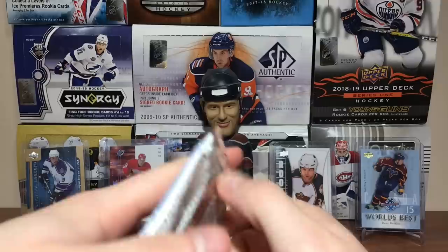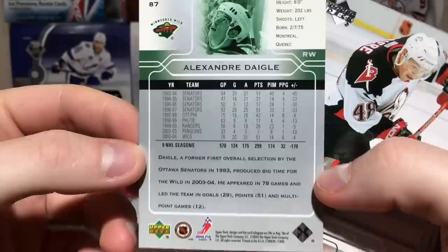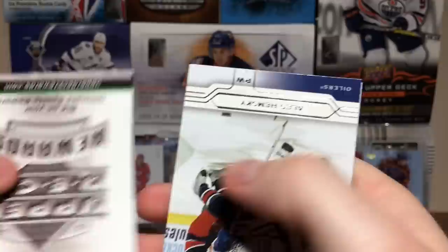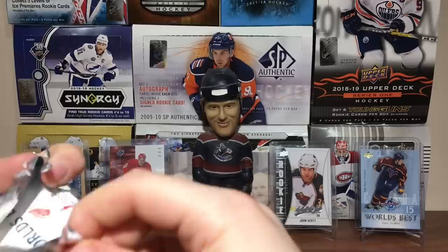I'd rather see players go to the Olympics rather than another World Cup, not gonna lie. Got Alexander Daigle — the first overall pick in 1993 — look at those amazing stats for a first overall pick. Danny Briere, Robert Esche, Rob Blake, Ales Hemsky, Shane Doan, Michael Ryder, Derek Morris, and World's Best Mike Modano. That's probably the best Young Guns I've got so far — Modano and Scott Stevens.